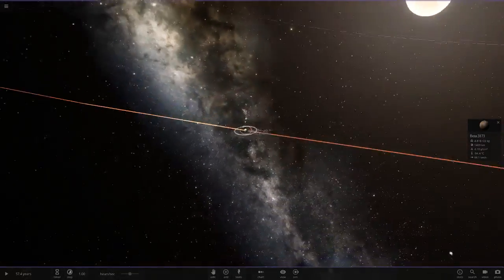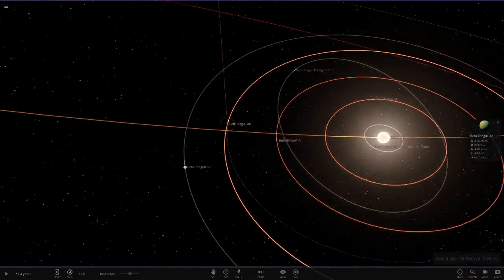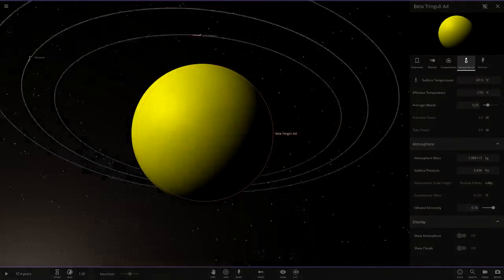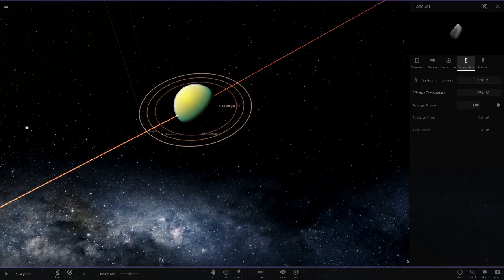Now moving on to AD over here — another similar-looking object to the ones we've seen. I think it's the same as the first planet: a sort of greenish colored object with a gas giant texture, and it's also got some moons.